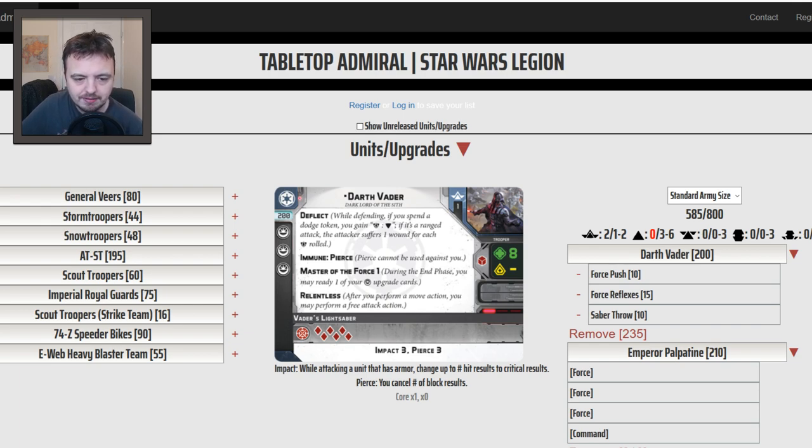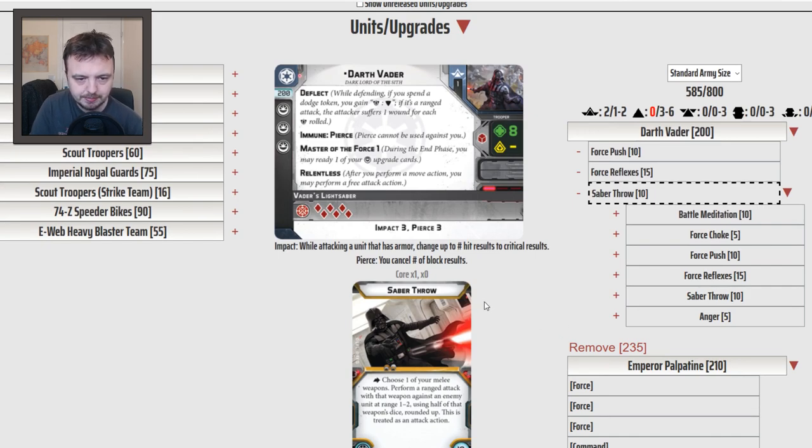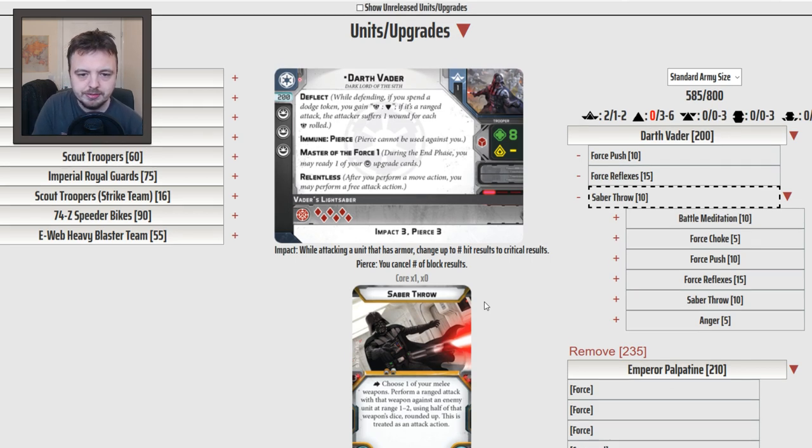Relentless is also very important — after you perform a move action you may perform a free attack action. By default Darth Vader does not have a ranged attack, so for me it is almost essential to take Saber Throw on Darth Vader, which lets him use his lightsaber as a ranged weapon at range 1-2. You get 3 red dice, it still has Impact 3 and Pierce 3, so you can move, move, and then throw your saber.